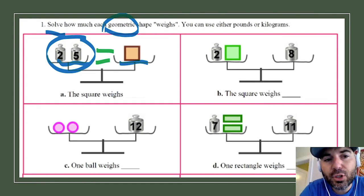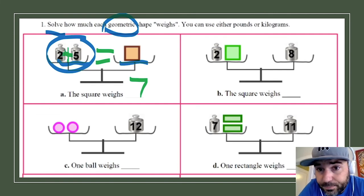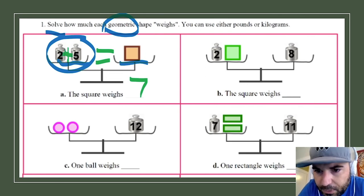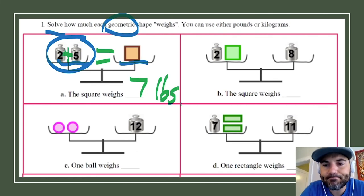For letter A, my first notice is that the square is not lower or higher than the two weights — it's at the same level, so it's equal to those two weights on the left. All I have to do is add the two values together: 2 plus 5 makes 7. The square in letter A weighs 7 pounds — and we label it LBS.